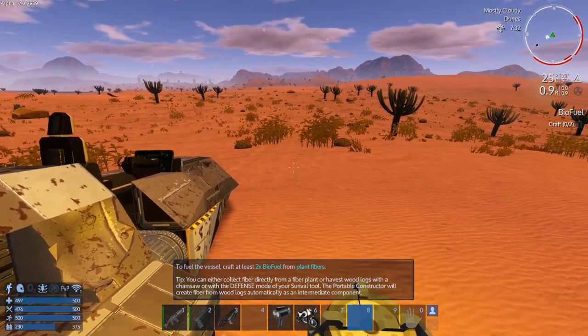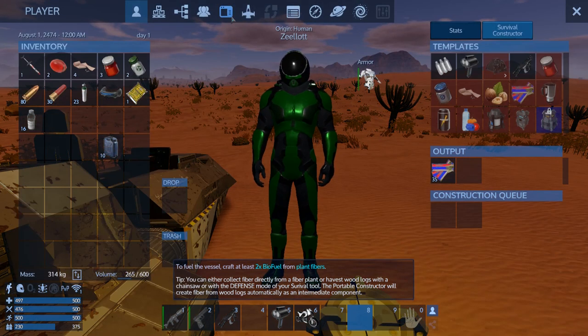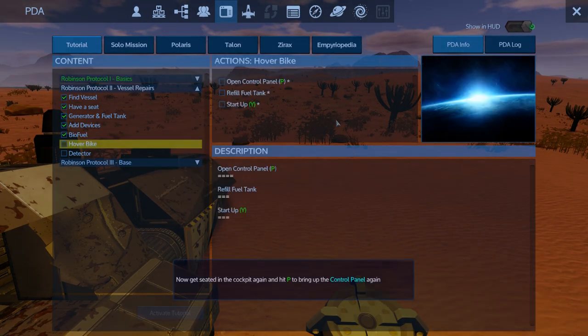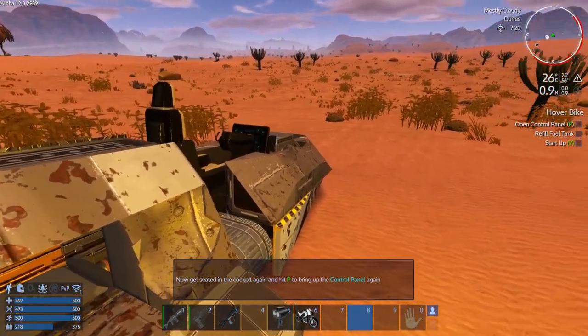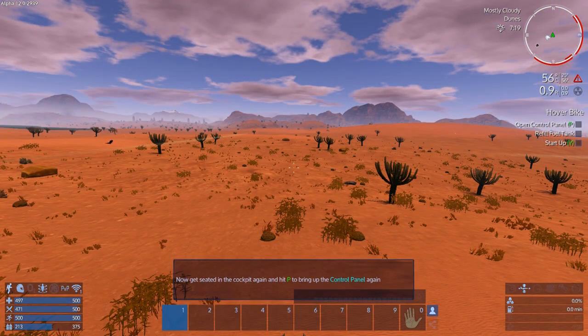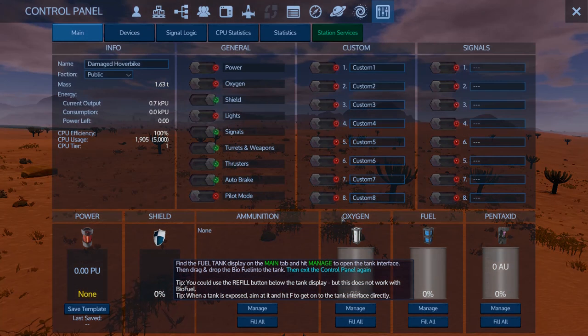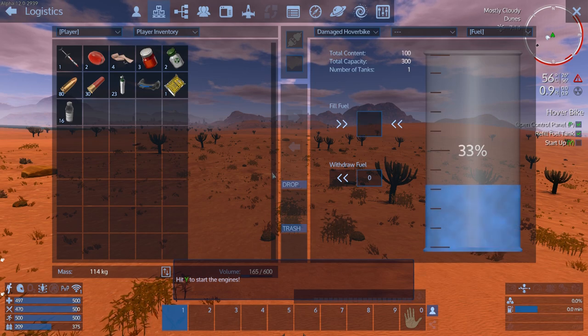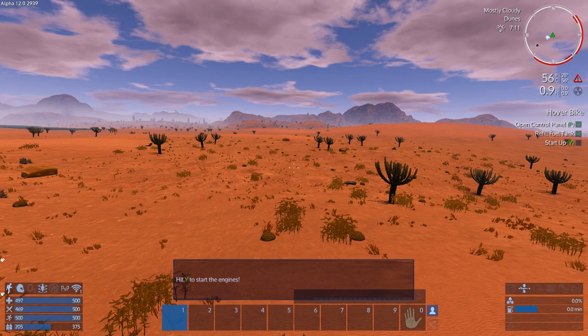It wants us to craft biofuel but I've already crafted it — I know this probably won't work once it's out of alpha or pre-release, they'll probably make it so you can't just click through this stuff, but right now I've already crafted it and I'm going to click through it. It tells you — do you really want to click through? Open control panel, let's jump in. Hit the control panel, go into the fuel tank, grab the biofuel, throw it all in there — it gives us quite a bit just for those 10, which is good. Start it up — hit Y. Yay!